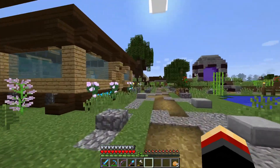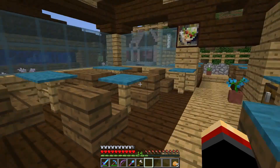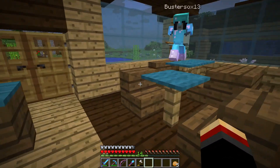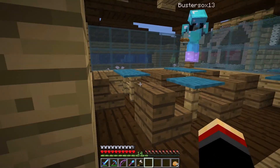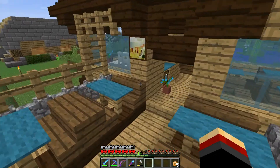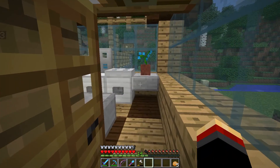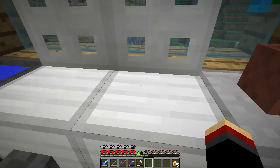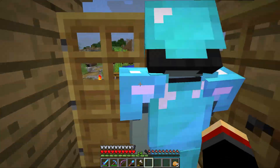Moving on — there's a little restaurant here, and by the way both this and the next building were built by Buster Socks, gotta give her some credit. You can see her signature in the architecture. There's a hostess stand, a serving window, went with cyan. There's a patio right on the water, very cool. The kitchen has furnaces, a little sink, maybe a little freezer, and a serving station.